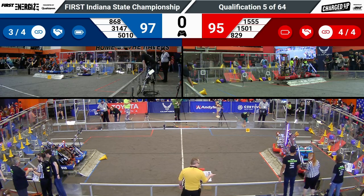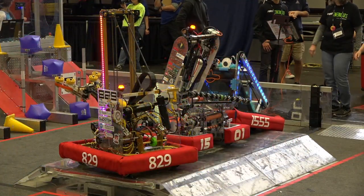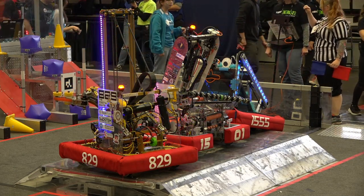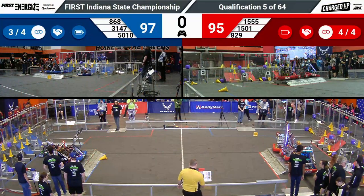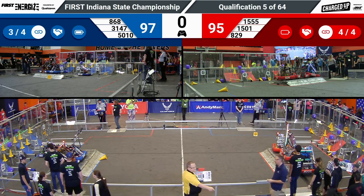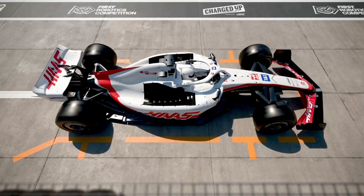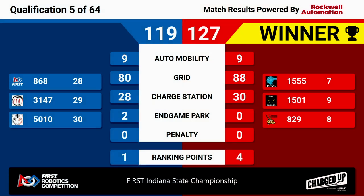And we have scores from that last match. Going off with that triple engage, the Red Alliance winning 127 to Blue's 119. That keeps 829 in eighth, 1501 in ninth, and 1555 in seventh with four ranking points. Congratulations to the Red Alliance winning quals match five here at the FIRST Indiana State Championships.